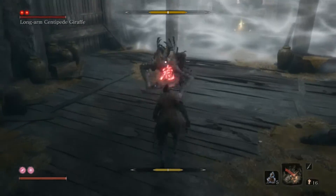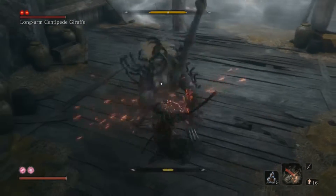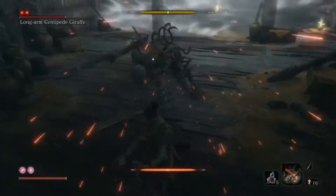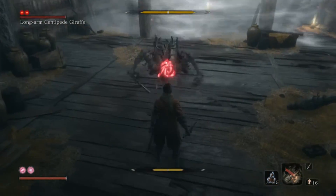Basically what you need to do is just parry his attacks so his bar up top fills up, and once it's filled you can do the death blow.